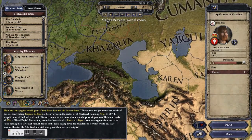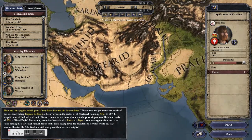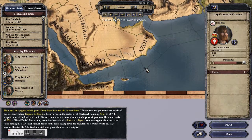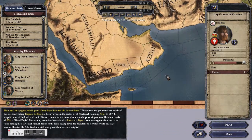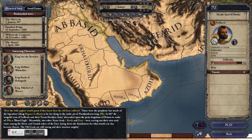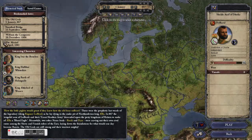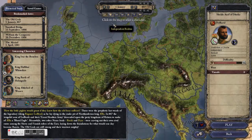It doesn't really help you come to a decision unless terrain is a real factor in what you want to play. Like, "I want to play a desert guy, so I'll play the Sheik of Dofar." But I'm guessing that's not how most people make their decisions.